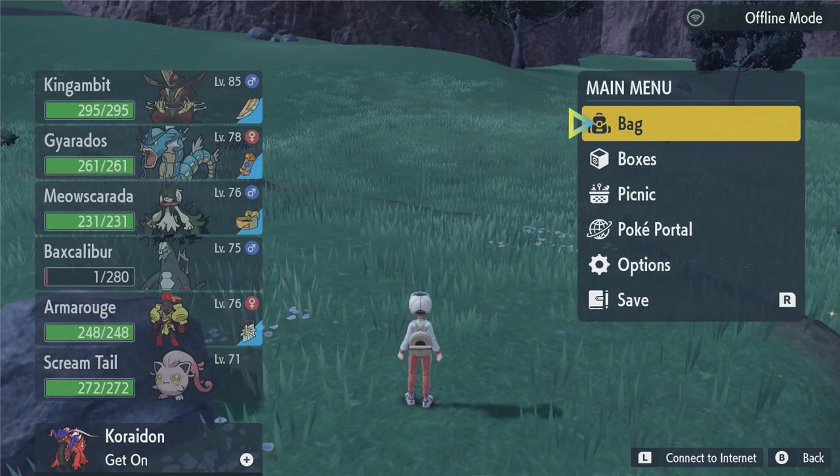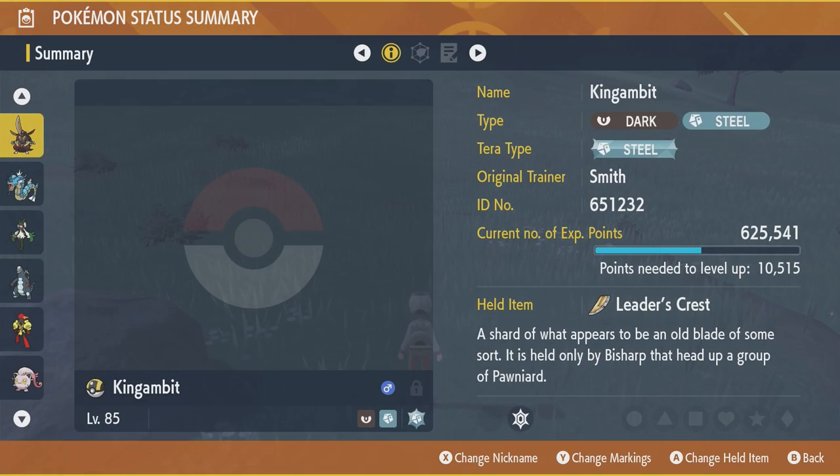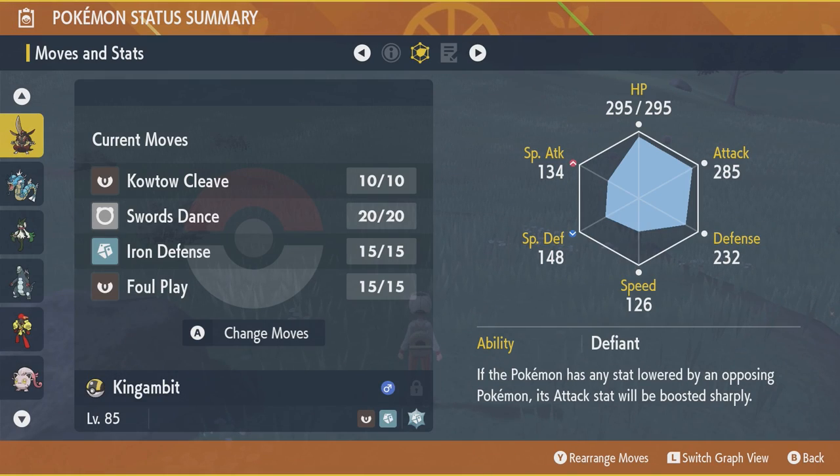You can see now that my King Gambit has Defiant, which basically sharply increases his attack if any of his stats are lowered. I actually prefer that one, I'm probably going to stick with that.